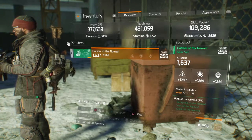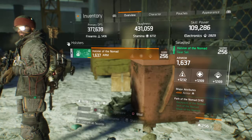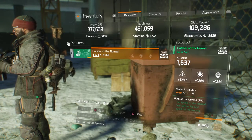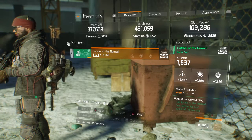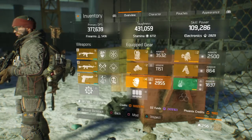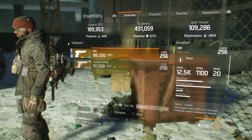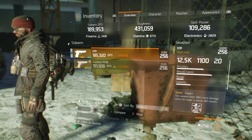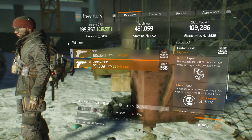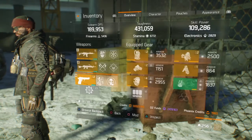I'm running a Nomad holster until I can find a better piece — this one is okay, I just wish it had a higher firearms roll. As far as my pistol, I run the 93-R — it's got Toxic on it. I also have a backup pistol in my stash that has Harmful on it.